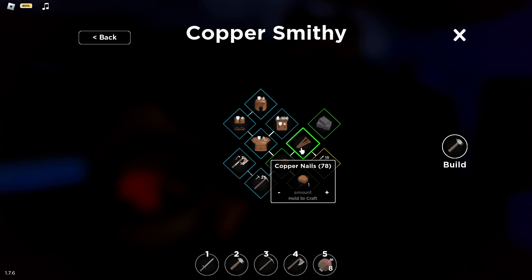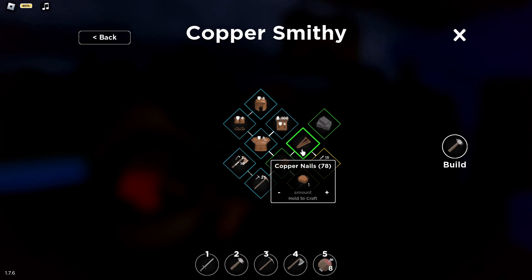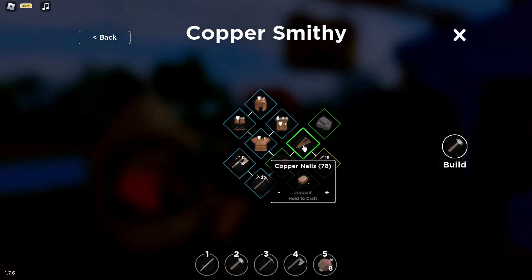To get copper ore, you need to break or mine a copper node around the world in the game. Then you can start crafting yourself some copper nails — all you need to do is hold on to this until you get them.